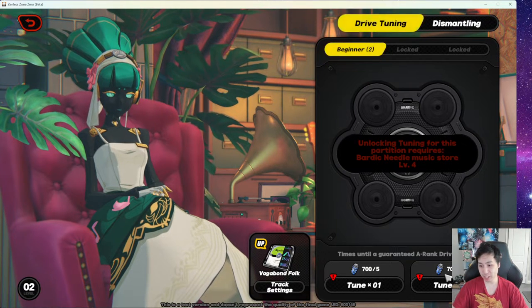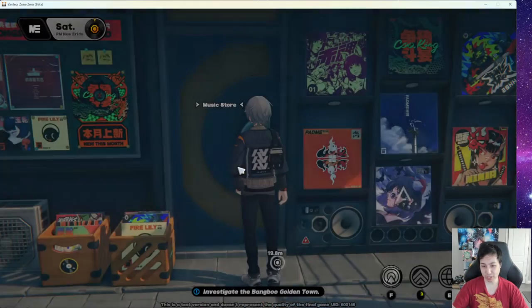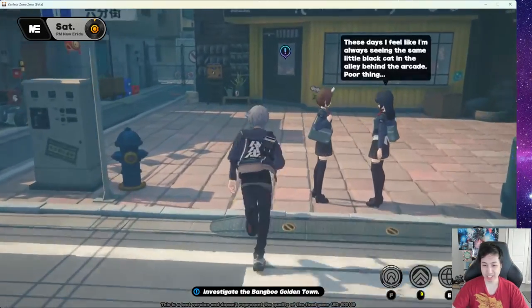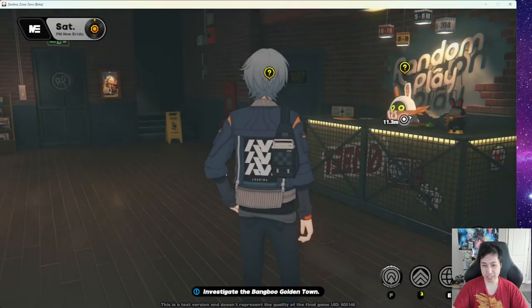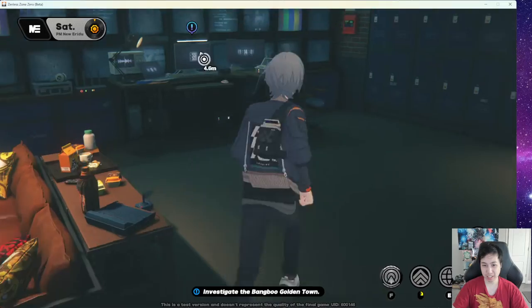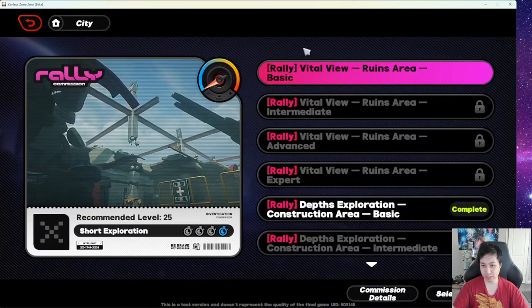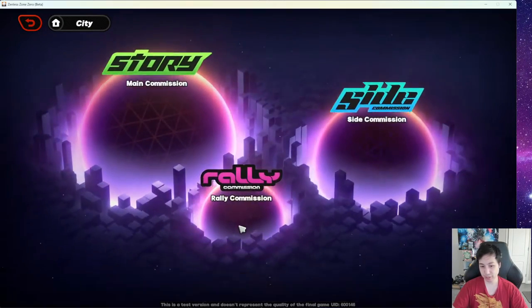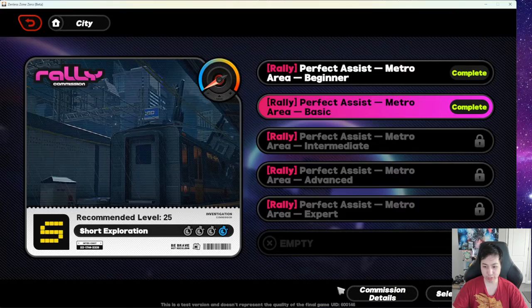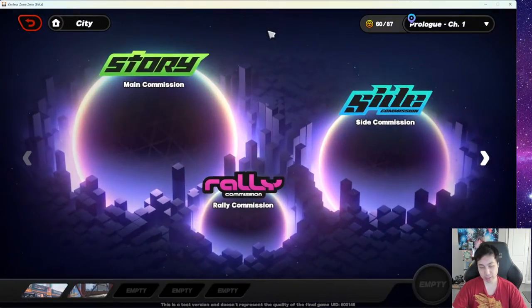If you really need some drives, you can gacha them there. There's also a dungeon called Rally Commission — it costs about 50 stamina, which feels expensive, but hopefully they'll lower it. As you go through the game you unlock these Rally Commissions — there's one in Chapter 2 and one in Chapter 1. Clicking one shows you the EXP rewards and even some Film on the first clear.